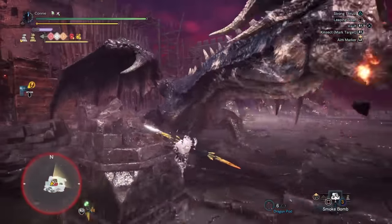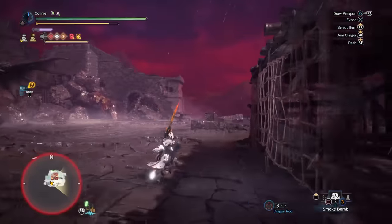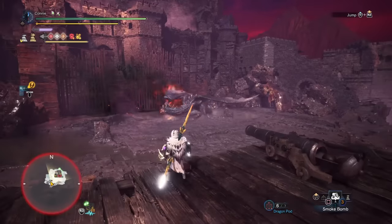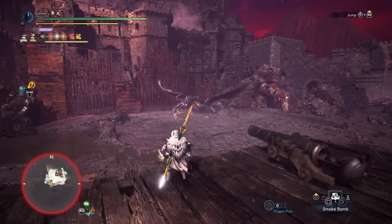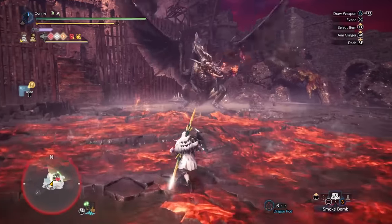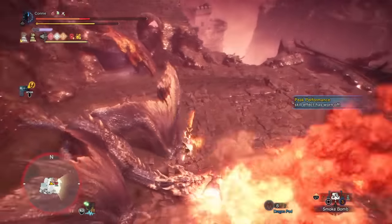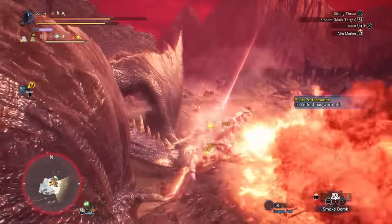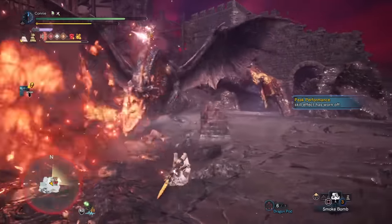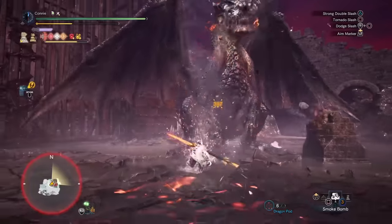This one is going to take a little bit of knowledge of insect glaive play. All the standard tips from the cone baiting video still apply. If you want to bait cones specifically — which you don't have to do for this method — while he's on the ground you've got quite a few good openings. I'm just showing off that you can make him stand back up by getting on the cannons. The main issue with the cone method is when you're standing at cone range, there's a fairly good chance he can use the triple fireball move, and a lot of people were struggling to deal with that.